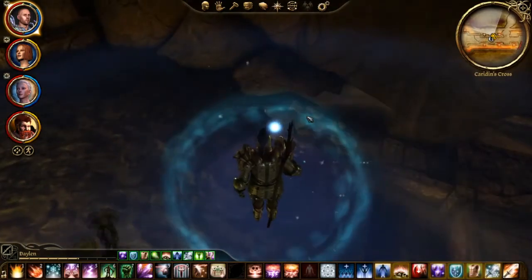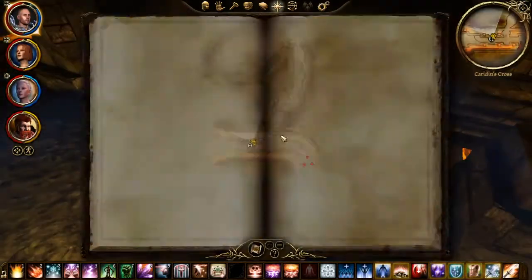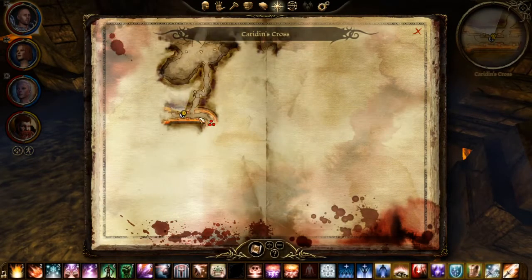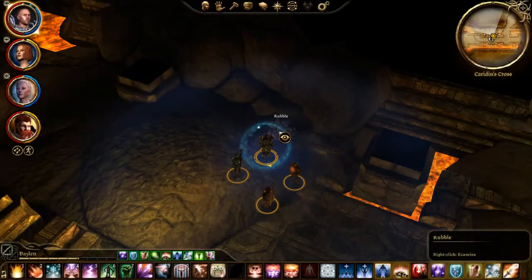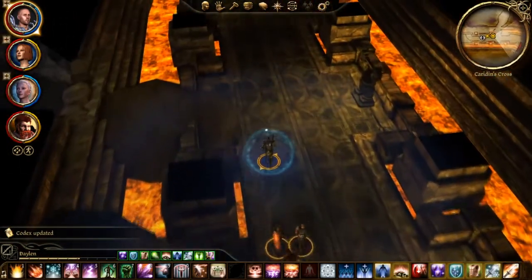The next set of rubble is located right here by this little entrance. Here it is on the map, right on over here. And you'll get another codex update.